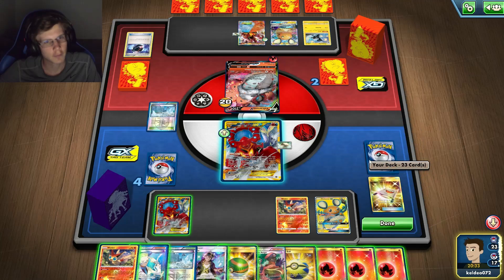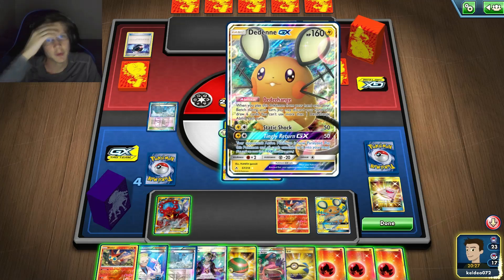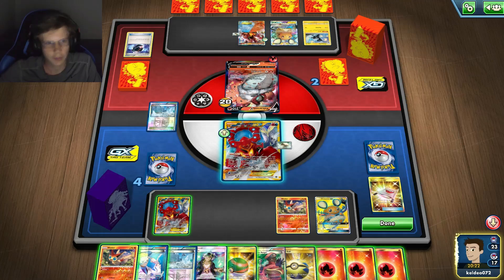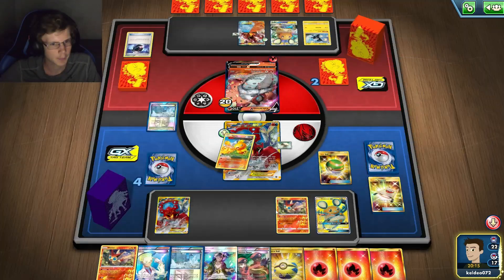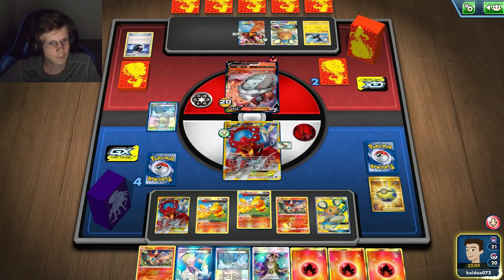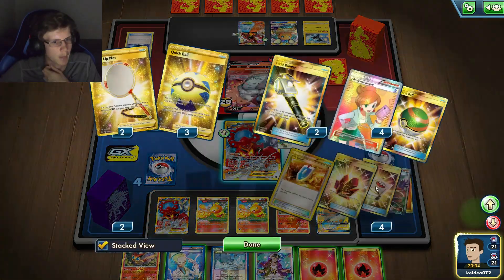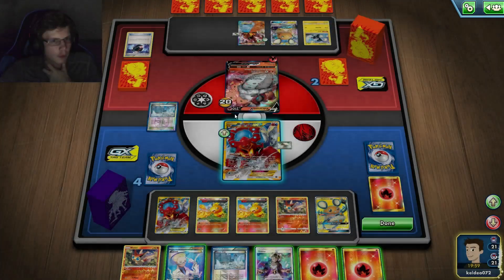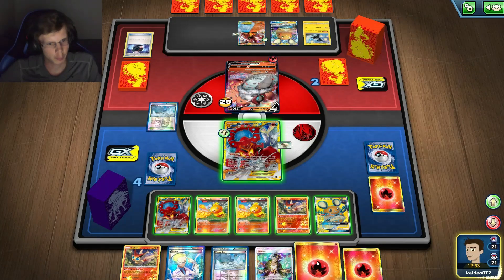Actually I have a Jirachi now. What if I — nah, it'd make no sense. I'll just put these guys back on my bench, discard Ranger. Maybe I get two Scoop Ups and I can one-hit. Would I — yeah, 120. I need all my Scoop Ups, which is probably not happening. Let's do that.